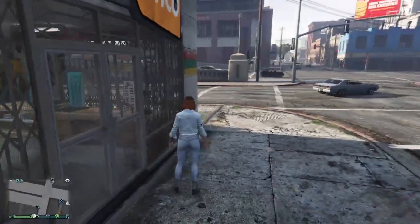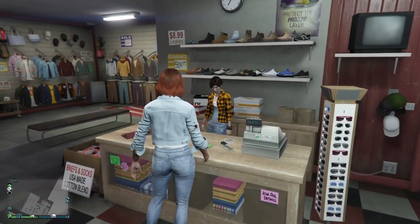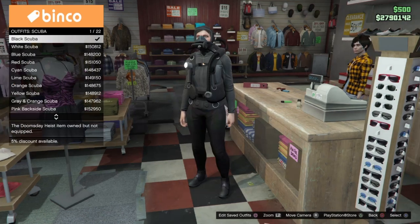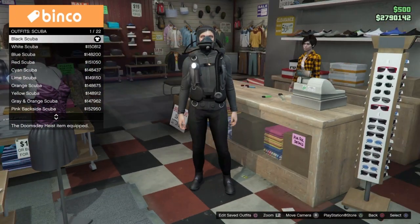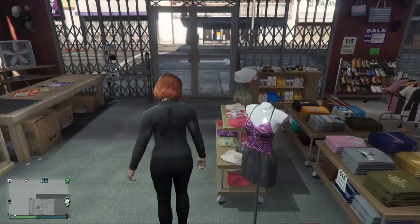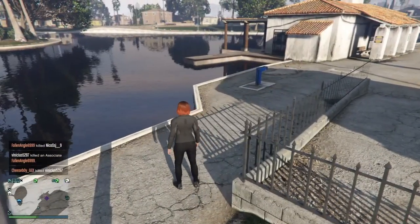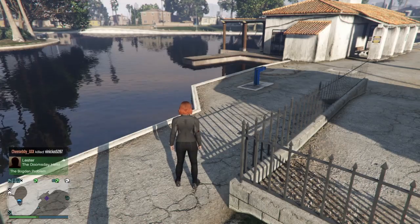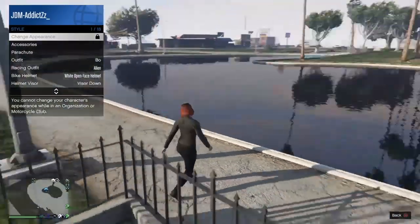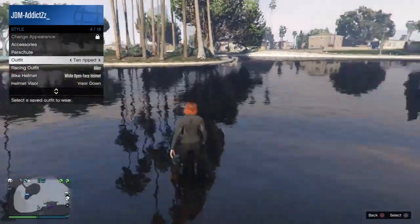So for the first part, you're going to need to go to the clothes shop right here. Go on outfits, scroll up a bit and find a scuba outfit, and just equip any scuba outfit — I'm going to equip this one because it's free. Now for the next step, go next to this lake. You have to be a CEO for this part to work, then go to outfits and hover on the outfit.